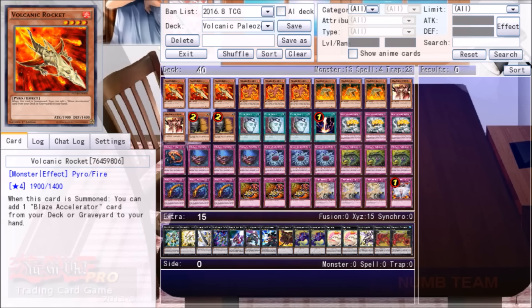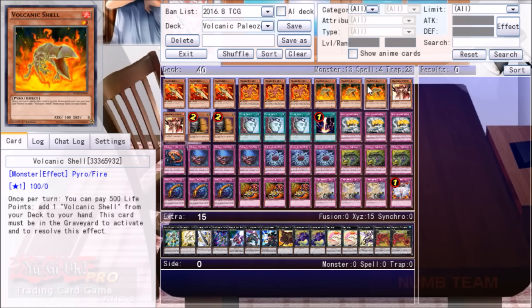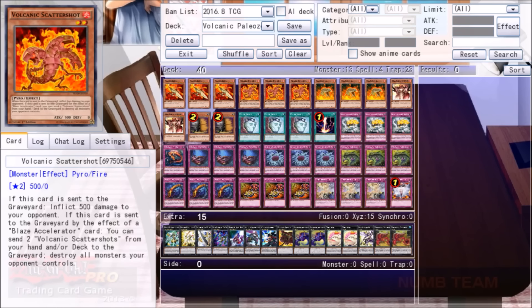Volcanic is an archetype that has historically sucked. It revolved around a card called Blaze Accelerator, which is a continuous spell that allows you to send Pyros with 500 attack or less from your hand to the graveyard to destroy a monster on the field. With Volcanic Shell, you could destroy like three monsters, and with Volcanic Scattershot, you could Raigeki your opponent. However, because the deck relied on a continuous spell, every MST in the format beat them, and it only works once or three times if you're using Shell.